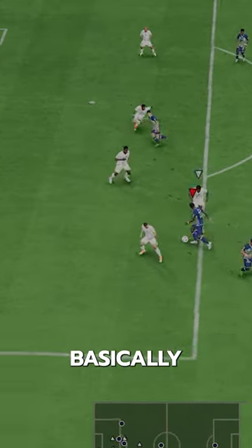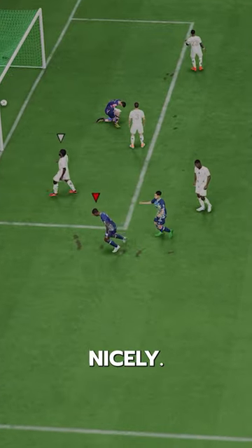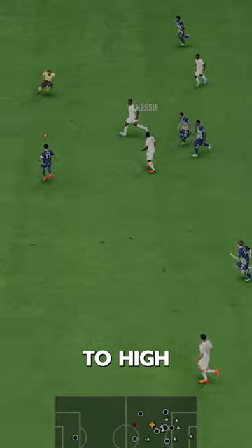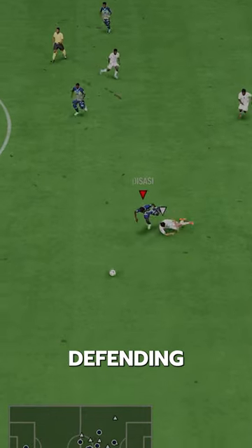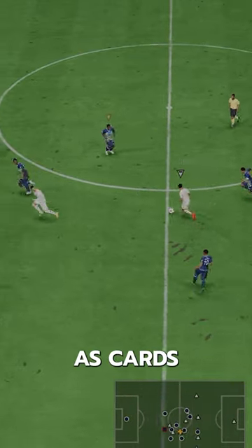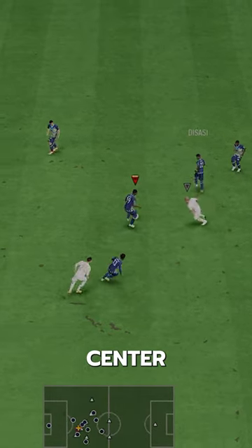Physicality-wise, he's maxed out basically as well, so those two do combine very nicely. I'm going to rank him as a med to high-tier baller. He's certainly a meta card with lengthy and insane defending, just isn't as dominant as cards like Konate and Van Disney, but he's still easily one of the better centerbacks in the game.